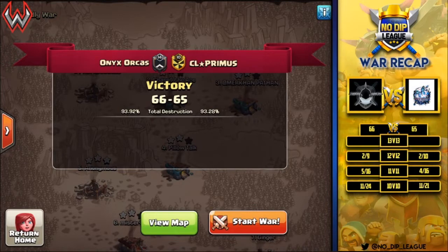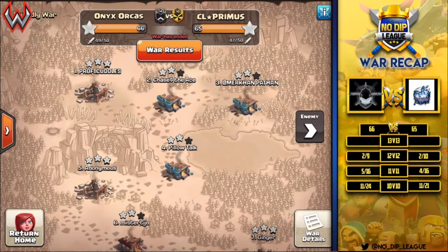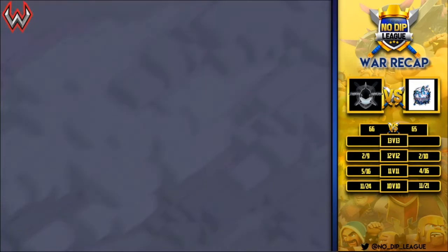Hey there clashers, welcome back, Willie here bringing you an NDL recap. In the Welter division we have Onyx Orcas taking on CL Primus. Onyx Orcas coming out on top 66 to 65. Welter division is Town Hall 10 through Town Hall 12 currently, and we will take a look at a few hits from each level. We're going to start off with some of the attacks from CL Primus, starting off with number 13.